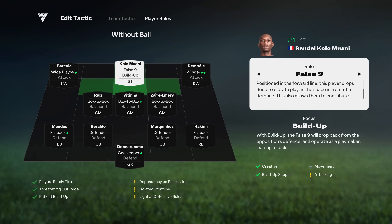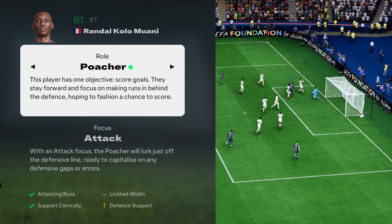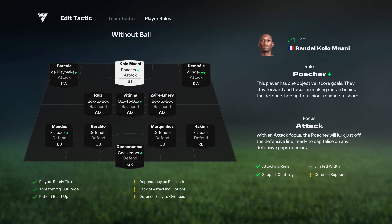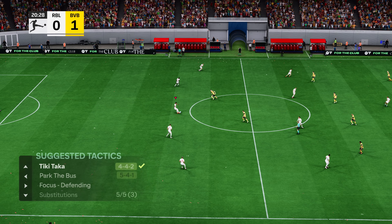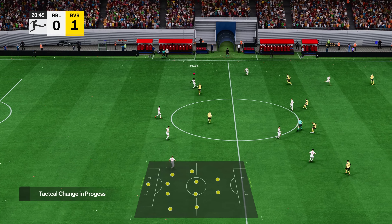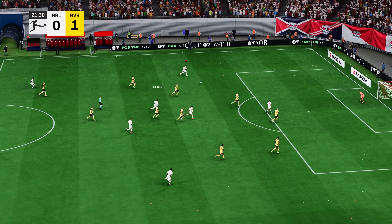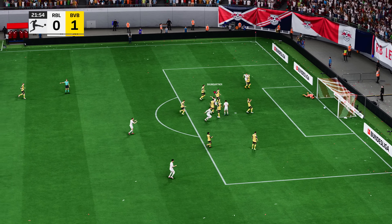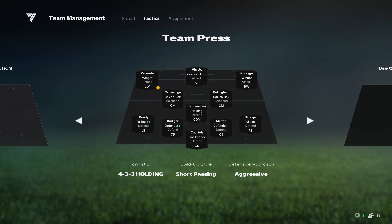To give you a sense of how your team will play, you can check your player's activity maps, detailed descriptions of each player's role, a dynamic summary of your tactic, and even how your team looks with and without the ball. When you need it, the game will provide in-match tactical suggestions based on the current match situation. You can even change your team's tactics and focus using the directional pad. If you find a tactic you like, you can share it with your friends or followers using a tactic-specific code.